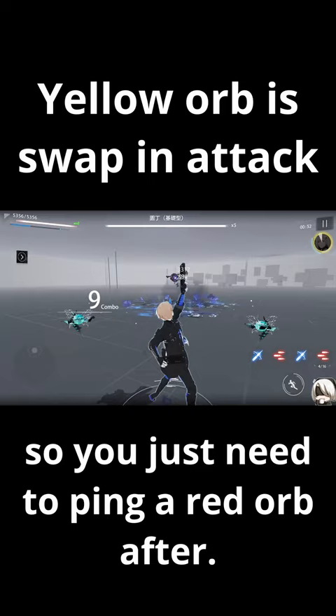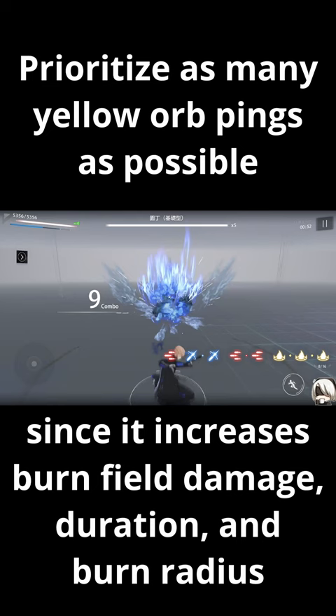Since his yellow orb ping is his swap and attack, you just need to ping a red orb after. You'll want to prioritize as many yellow orb pings as possible since it increases the damage, duration, and radius of the burning field, and it's his only fire damage orb.